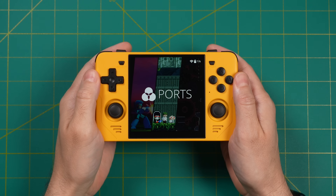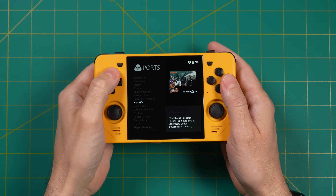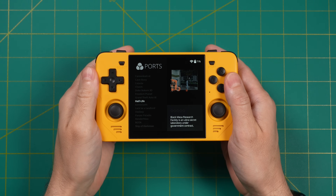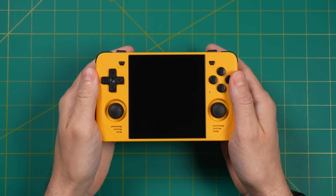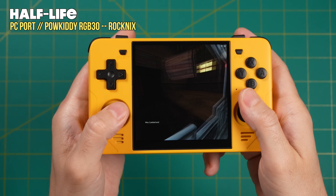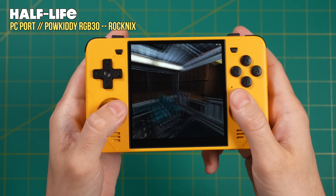After that's done, eject the SD card, put it back into the device, and turn it on. Go to the Ports section, scroll down until you find Half-Life, and press A to launch the game. It might take a minute the first time you launch it, but after that, here we are — we're in the Half-Life menu screen. Just like that, we can now enjoy this 10-minute unskippable cutscene in the intro of Half-Life, which is a little annoying, but here we are.